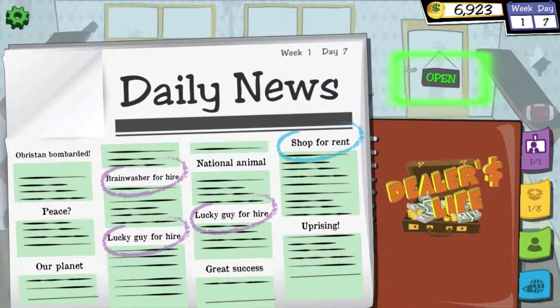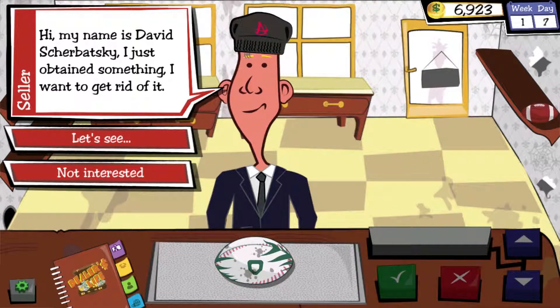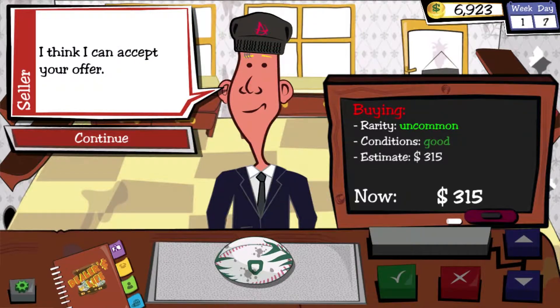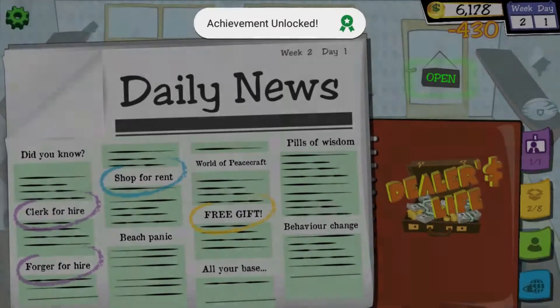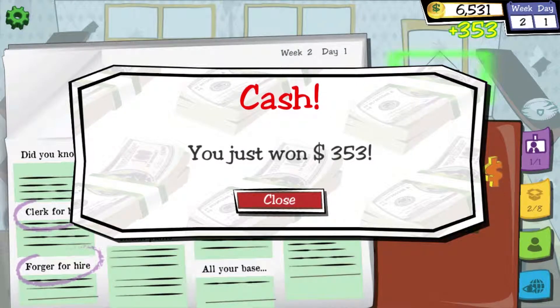Whoa, I've just seen the weekly cost — $90,000! I don't think we're going there for a while. I've got one miserable item now — a football. My name is David Scherbatsky. A rugby ball — that's pretty good. That's a deal. $315 — I think I can accept your offer. Nice. Ooh, free gift! Watch a short video to receive a prize. I watched the video — we got a prize: $353. Not bad!